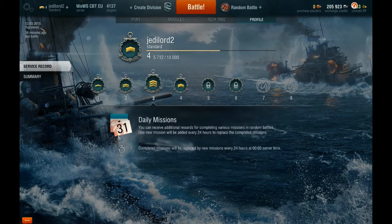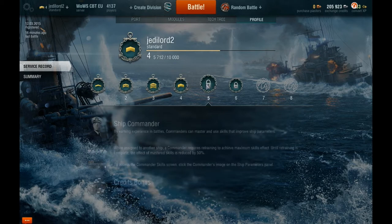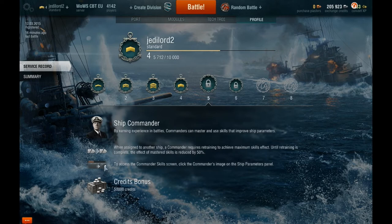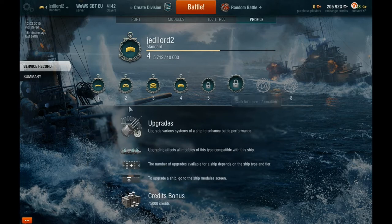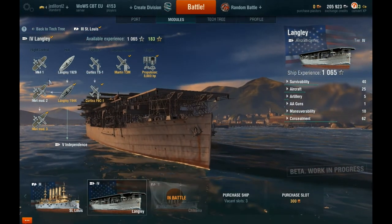At level 3 you get daily missions, which I haven't got any of at the moment - I completed them yesterday. From level 4 you can gain free experience, like in World of Tanks. Level 5 gives you crew training and stuff. Level 6 gives upgrades - I'm not quite sure about all the details, but you get upgrades for modules and stuff.